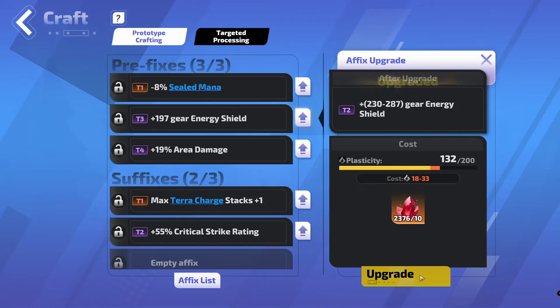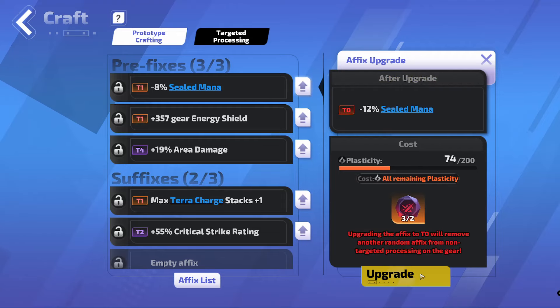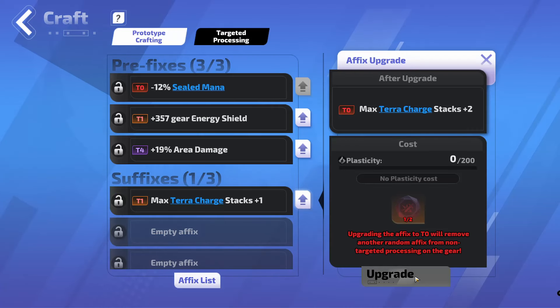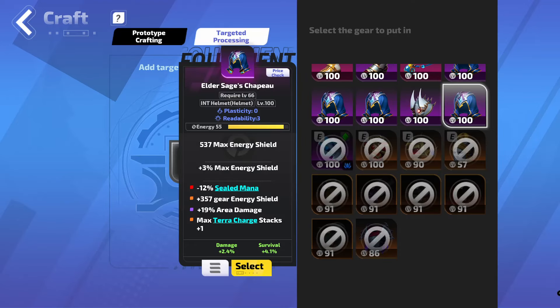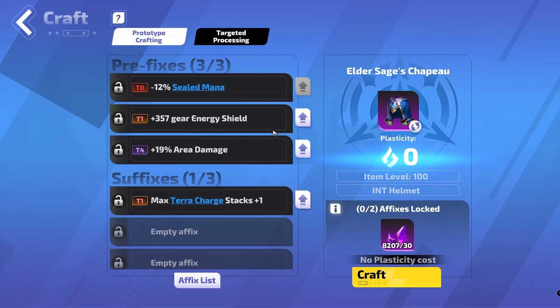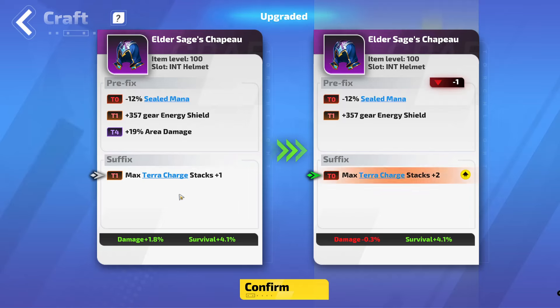It'll probably brick anyway. So we get that one up to Tier 1. Again, Tier 0. It hasn't bricked yet. Max Terra Charge stacks — we're out of ultimate embers. I've bought another 30 ultimate embers. Back to prototype. We want to upgrade the Terra and remove the area damage. And we finally got a base that is good.